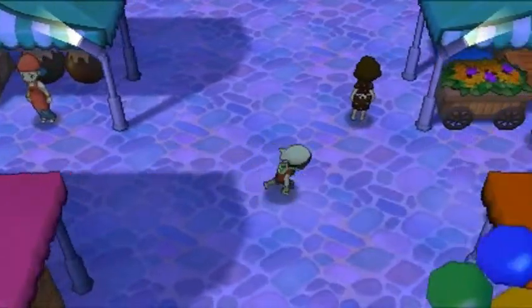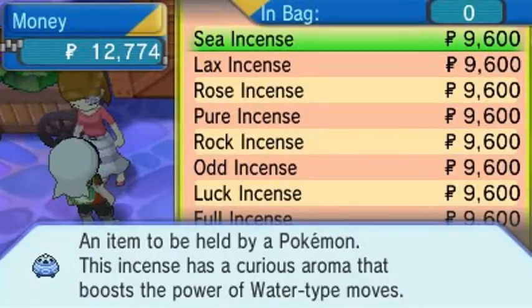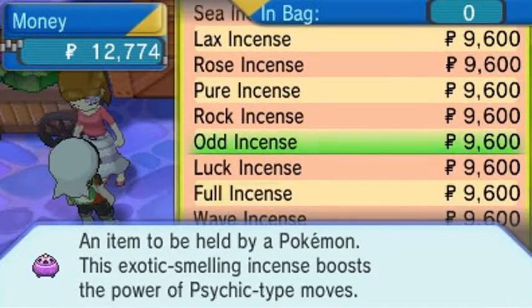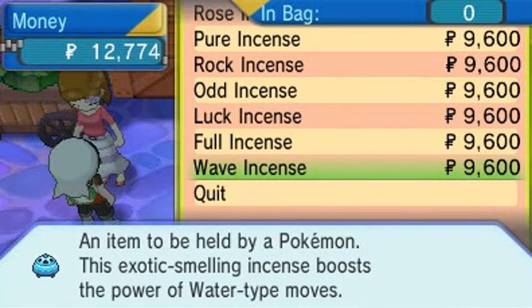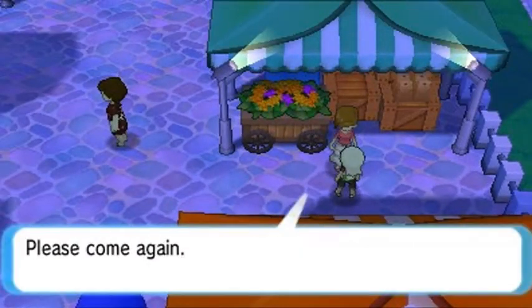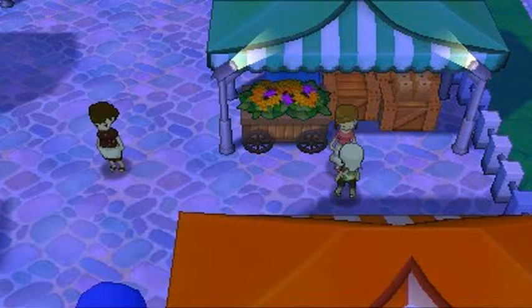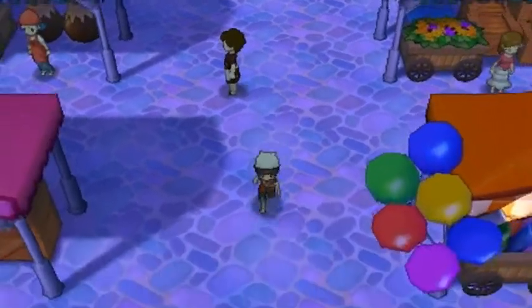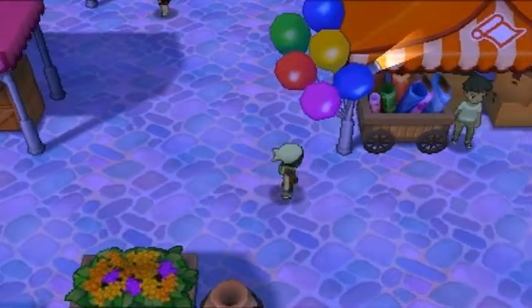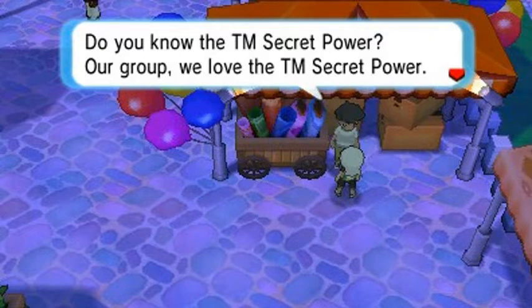Let's see what this lady has to sell — it's the fragrance incense. Now, there are certain Pokemon you can actually evolve with these incense. The Full Incense and Wave Incense — if you have those items held by a Pokemon and breed them, they'll produce the pre-evolutionary baby form. I'm talking about Snorlax and Azurill.